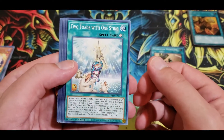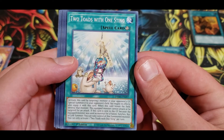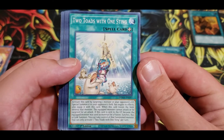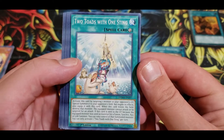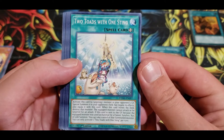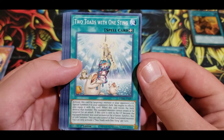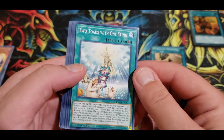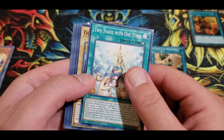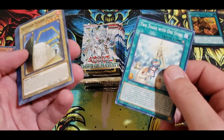Two Toads! Activate this card by targeting one monster in your opponent's graveyard — special summon it to your opponent's field but negate its effects, and equip it with this card. When this card leaves the field, destroy that monster. The equipped monster cannot attack or be targeted for an attack. If this card is sent to the graveyard because the equipped monster was used as material for a fusion, synchro, XYZ, or link, you can take control of that summoned monster. Oh, that's kind of weird. They'd have to use it as a tribute just to get rid of it.